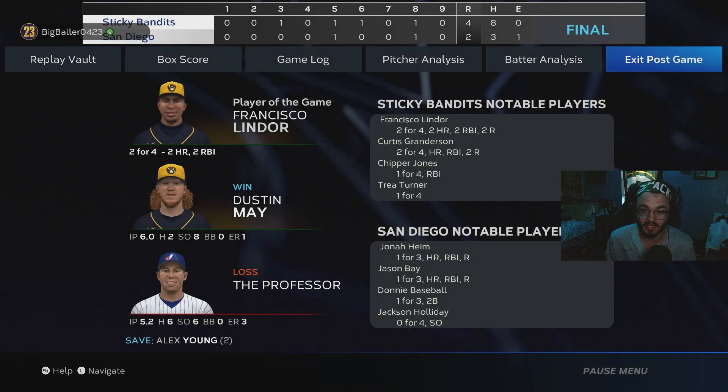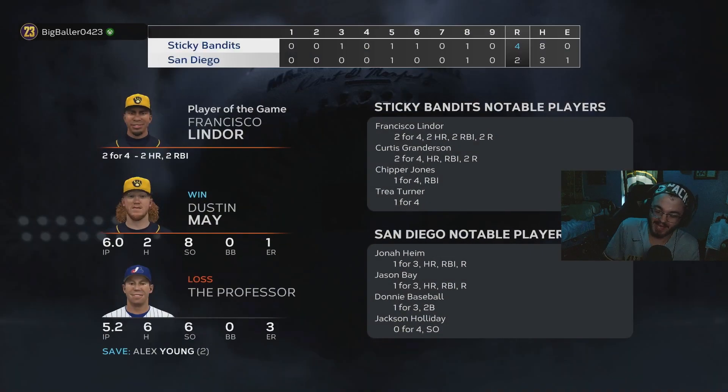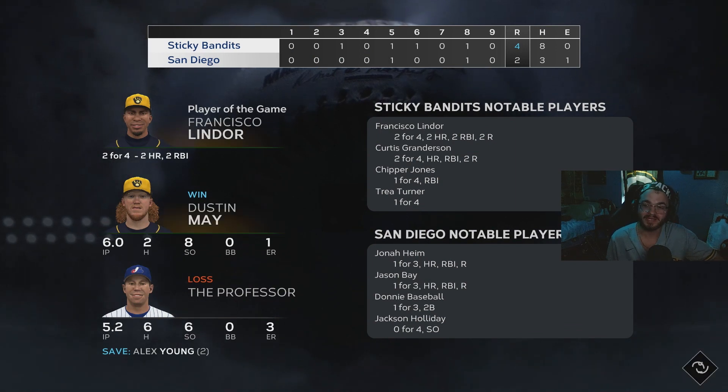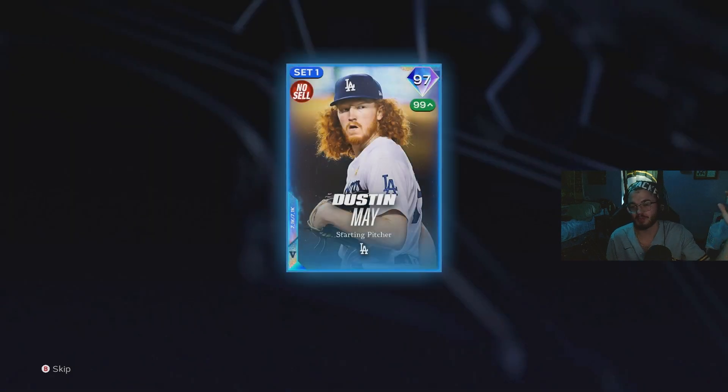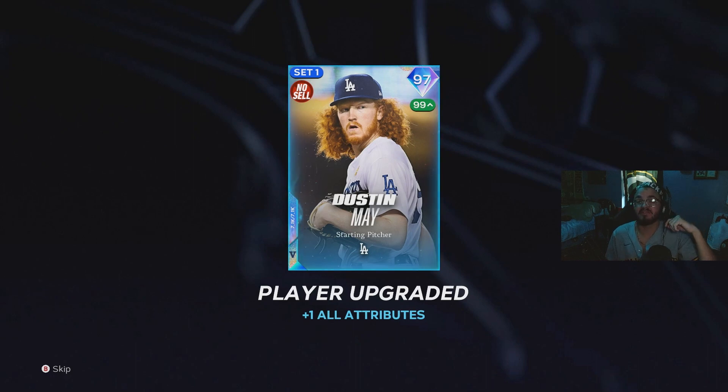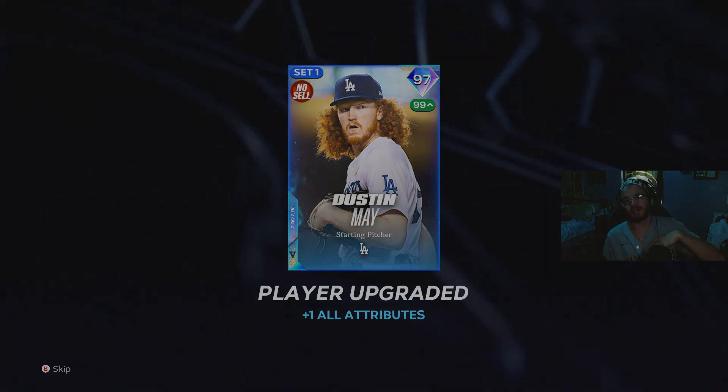What a game from the Set 1 guys — they played really well. Two home runs with Francisco Lindor. A home run and a single from Curtis Granderson. A single from Chipper, a single from Trey, and Babe Ruth got on base too. Dustin May — six innings pitched, only two hits allowed, eight strikeouts, and only one earned run. We actually were able to hit the professor, which is crazy for me. That was the Set 1 theme team — this is a farewell to Set 1. If you enjoyed the video, drop a like, comment, and subscribe. Shout out P5 Dustin May — see you on the next one.